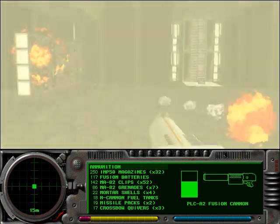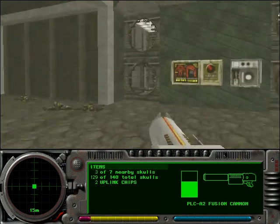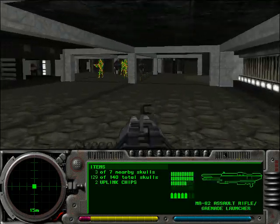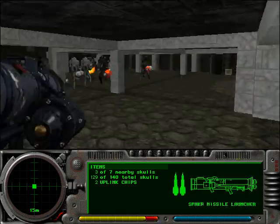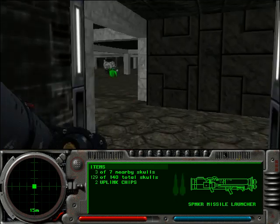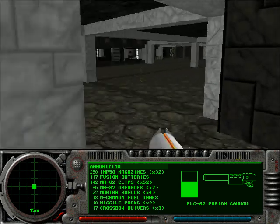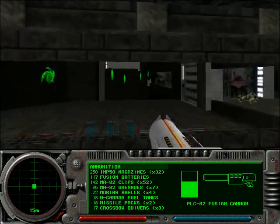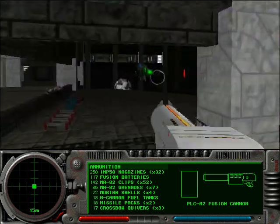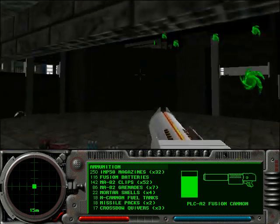Pretty much every switch triggers enemies somewhere else. That uplink chip I just grabbed was sitting on a platform you had to lower — it doesn't just trigger that juggernaut; I'm pretty sure it triggers enemies somewhere else on the level too. It just forces you to activate more enemies and keep adding them into the pool.